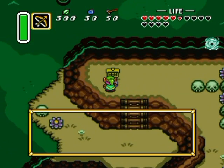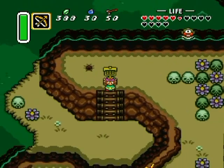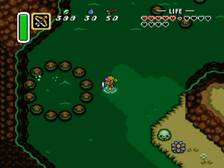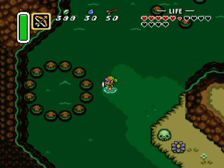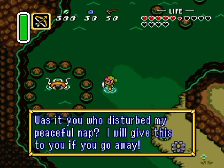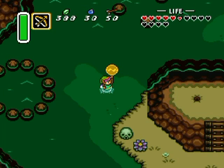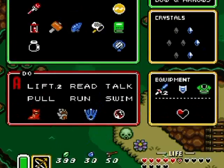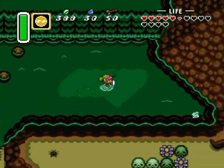Now read this sign: 'Curses to anyone who throws something into my circle of stones.' You know what I have to say about that? Eat your sign! Oh jeez — oh Arceus, what have I done? Oh, it's a fish! 'You disturbed my peaceful nap. I will give this to you if you go away.' I got the Quake Medallion! It uses a lot of magic power though, so don't use and abuse this thing.